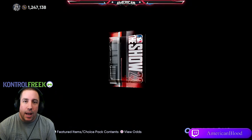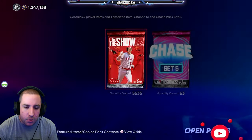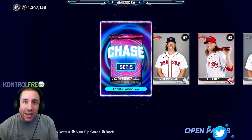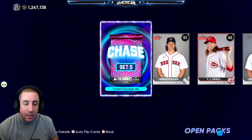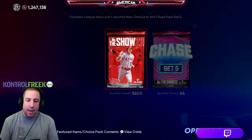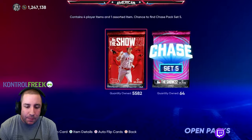Another chase pack in a standard pack — that's two chase packs in less than 20 packs. Around 40 packs in, we still have around 60 packs to go. Remember, 55-42 is the target amount of packs left that we need. With 40 packs left, we're still at just one diamond pulled early on.